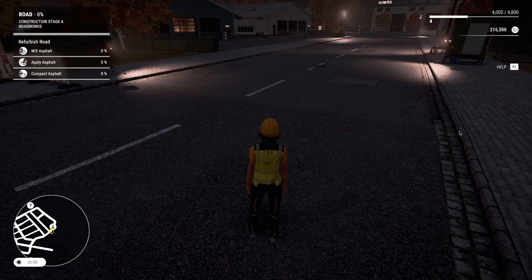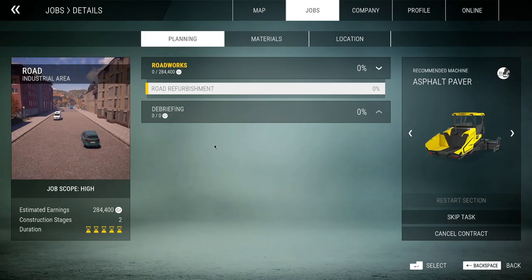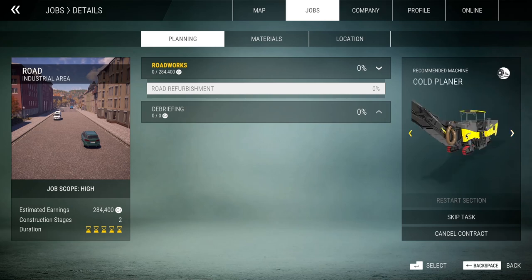Hello guys, KPChamino here with a new video for Construction Simulator 2022. In this video I'm going to show you this job - we are going to make a new road. We're going to get the old asphalt off and put new one on it. It's going to pay us 300,000 currency, and we only need three machines: the asphalt paver, the cold planer, and the asphalt compactor.